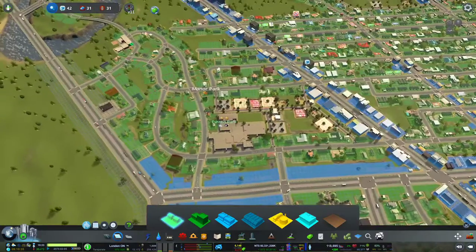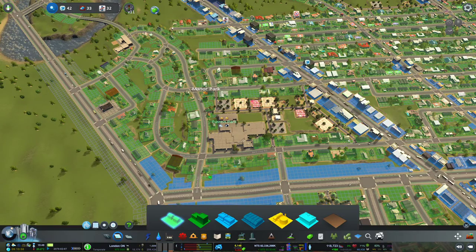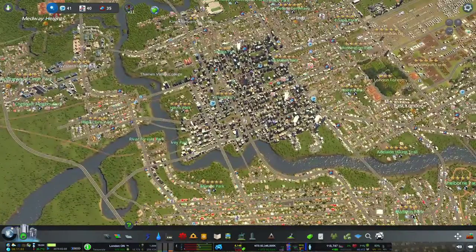Let's go back to Manor Park and see if there's any more residential development we could put in here. I'll put one over here and that pretty much fills it all in. Let's take a look at our traffic situation — the RCI is pretty much just down right now, which means everything's balanced out and everybody's happy for the moment.